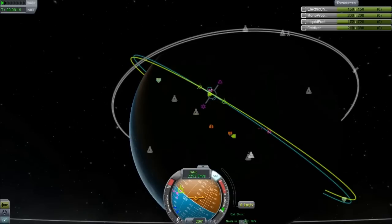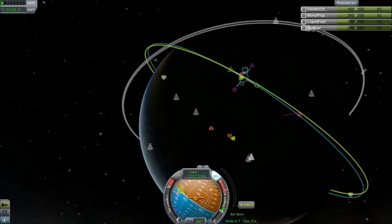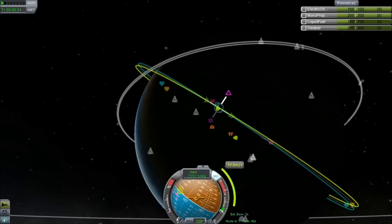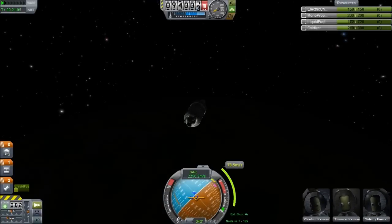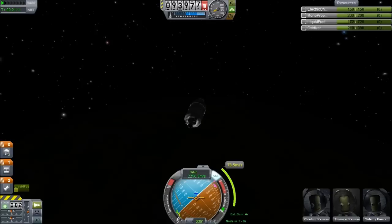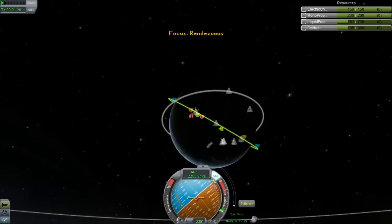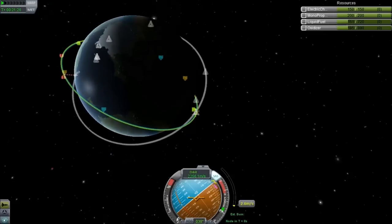The one thing you want to do now is trim out your inclination. Find the ascending or descending node, whichever comes first, and then set your maneuver node to go normal or anti-normal until it gets close to the target inclination. Once you've set that up, aim at the blue target and burn until the bar reaches zero. You can perform more corrections after the fact as well. It's also a good idea to delete maneuver nodes after you have used them.